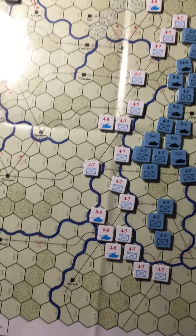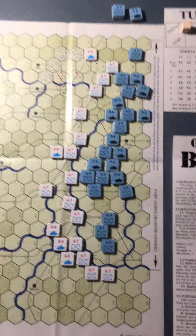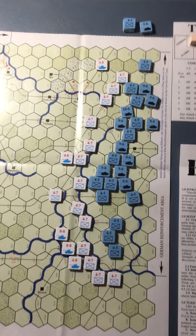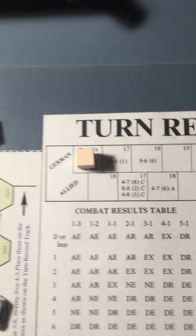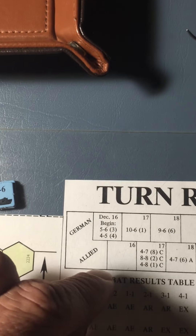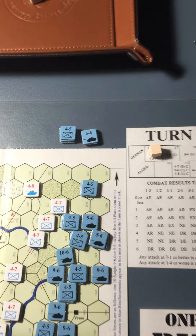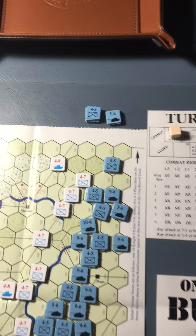This is the game set up, and the game starts right here on December 16th. The Germans get three-five-six units and four-four-five units as reinforcements, which are right there, and we're going to start the game from here.